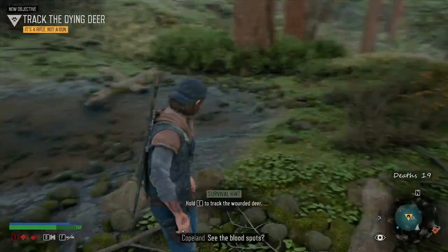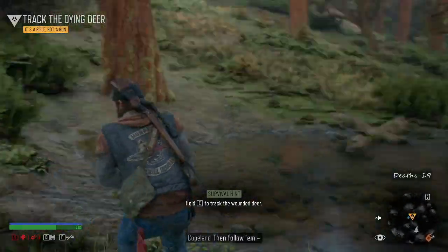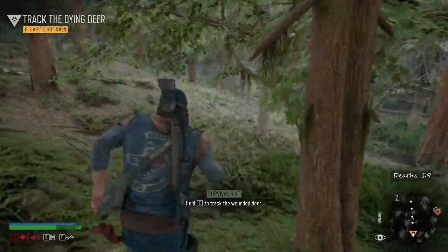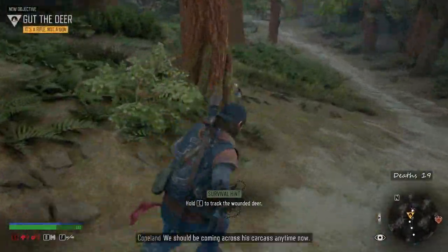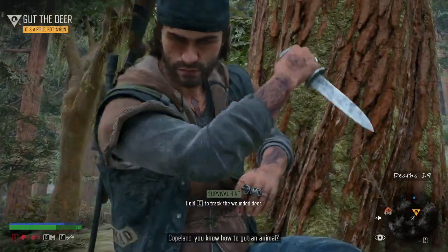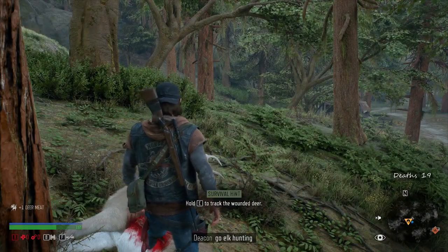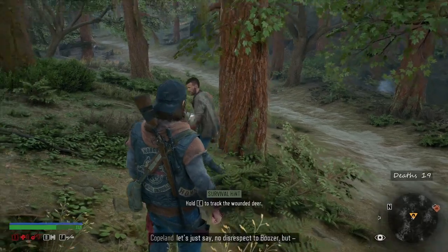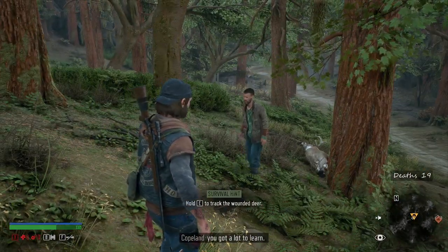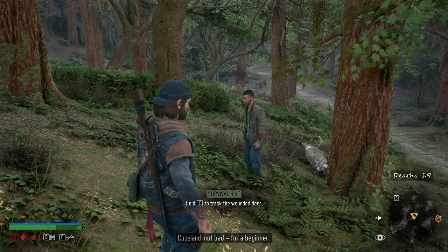Okay, it's down that way. Look close - there we go, yeah, I see him. Then follow him. They'll be slowing down about now. I know he's down this way. We should be coming across his carcass any time. Yep, there it is. You know how to gut an animal? Yeah, look - Cope, Boozer and I have been hunting before. He used to go elk hunting with his old man, and he showed me how to gut a deer. Well, let's just say no disrespect to Boozer, but you've got a lot to learn. You're wasting a lot of meat there. Overall, not bad for a beginner. How rude.